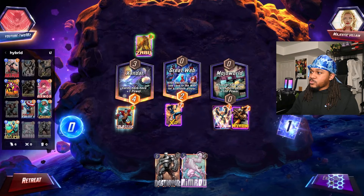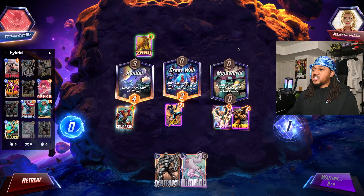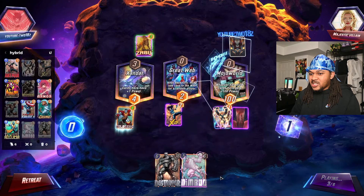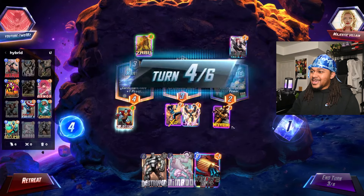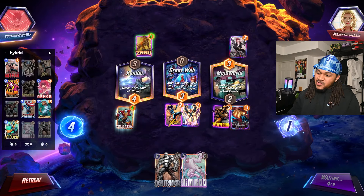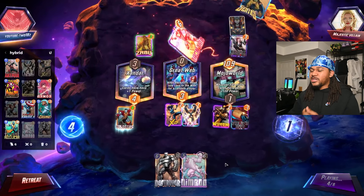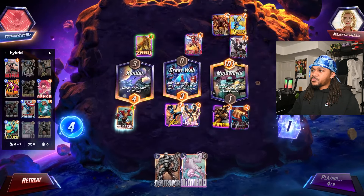Even if one of our guys moves we should still be in the lead in at least two locations, so we should be able to play first on the next turn. In a game like this, I don't really want to pull Armor and Cosmo. I actually like that they gave me the Widow's Bite because I need it to win. We're just gonna play Nimrod turn five, then Destroyer turn six hopefully.